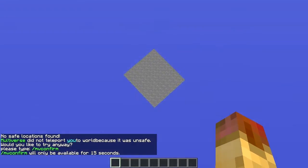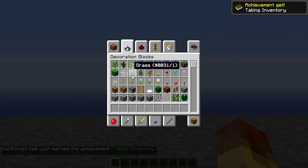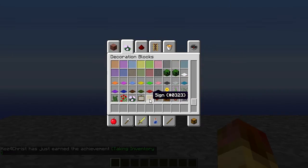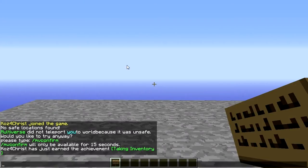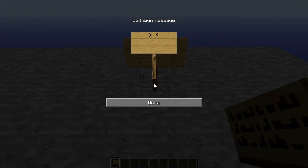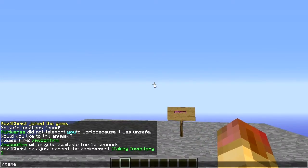Let's go back to the main world — 'mv confirm'. Here we are in our lobby. Now what we want to do is create a sign. We'll put it down and type 'party' on the sign. There we go — the sign is created.